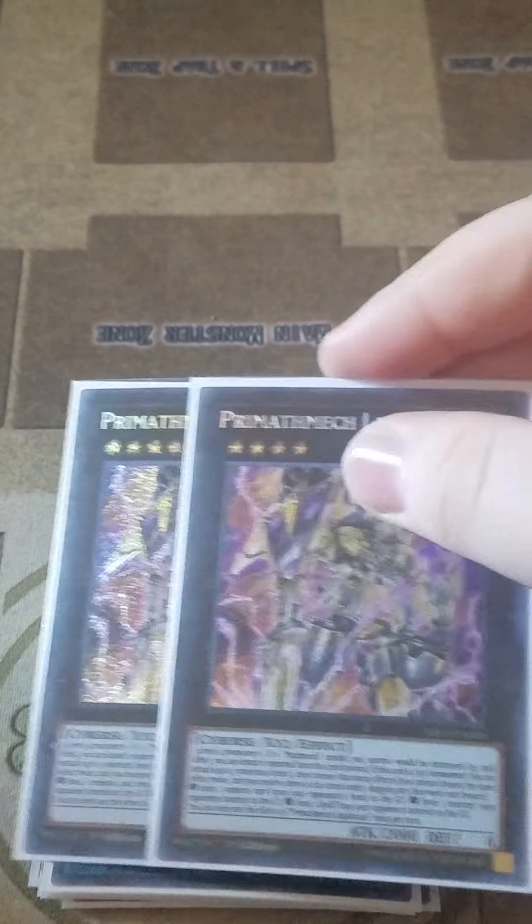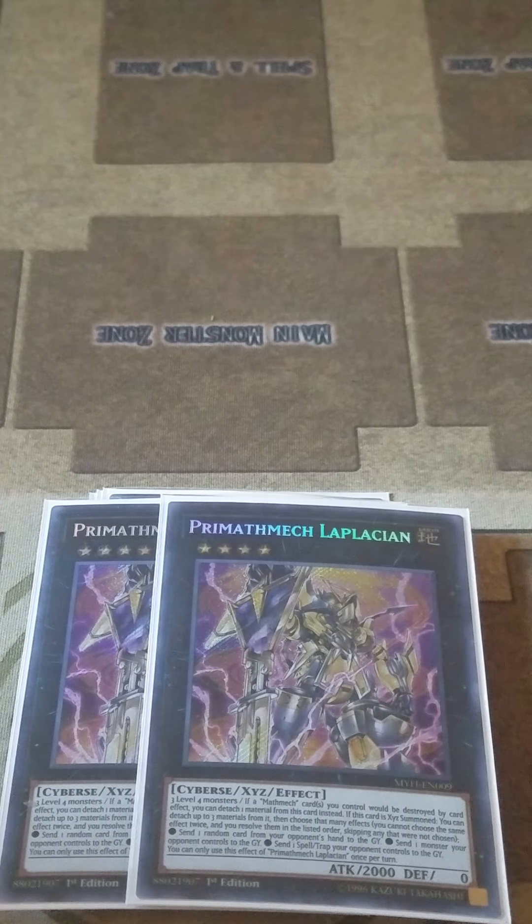Moving on to the Xyz monsters, I play three copies of Prime Mathematical Laplacian. Laplacian has three effects that can be used when it's Xyz summoned — where you can use any number of materials and use each one of the following effects for each material you detached. But you can't use three materials and then use one effect three times — you have to use a different one for each. You send a random card from your opponent's hand to the grave, you send a monster they control to the grave, and you send a spell they control to the grave — each of those being three different effects. This is the monster you'd normally summon with Super Factorial on your opponent's turn, using all three materials to send their spell, trap, monster, and a card from their hand to the grave.